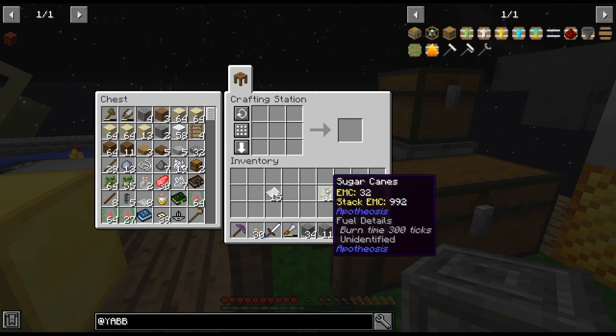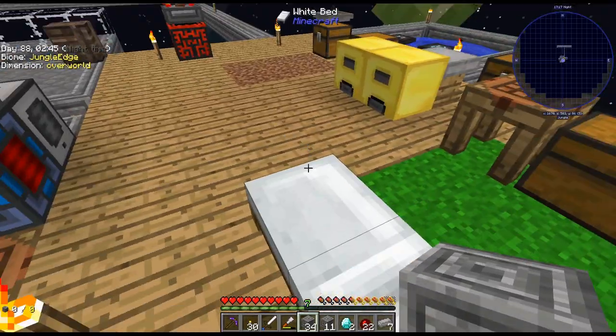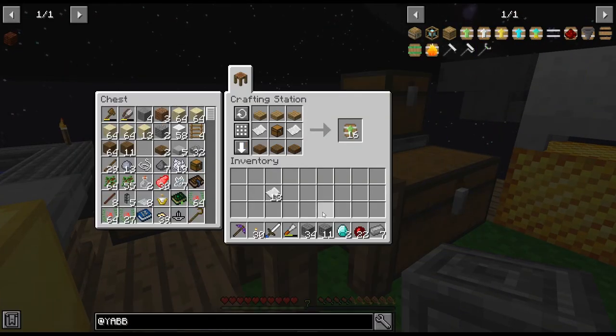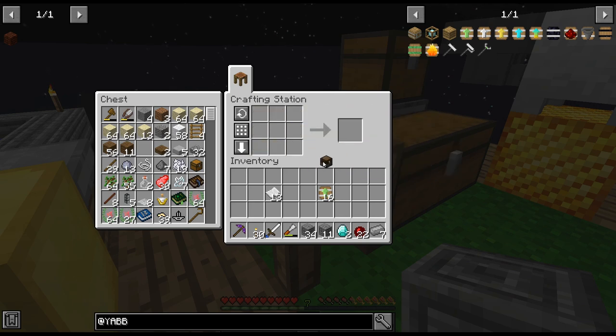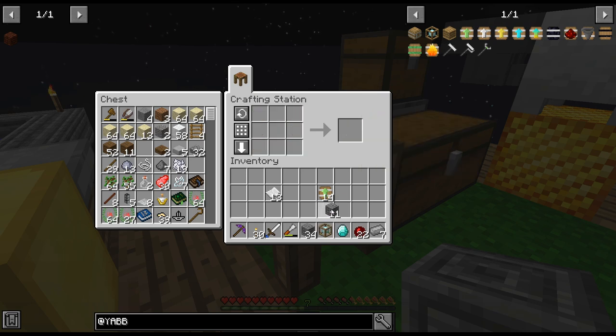It falls out just a little bit — not too crazy. I probably don't need three of those though — I've gotta find a better place for that sugarcane. I also want to get a better storage system here. I want to get this item barrel connector and check out how this works — I need 16 of those, which is pretty cool.